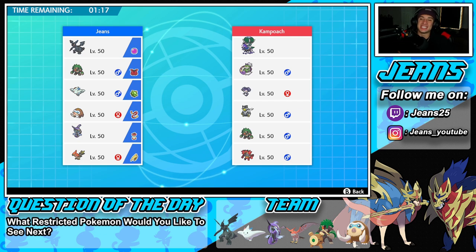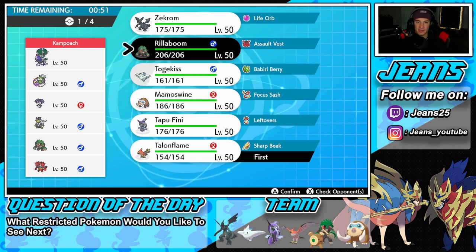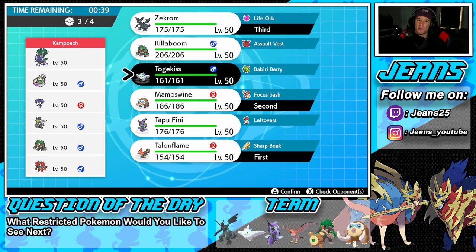First battle coming at you — we're going up against a Shadow Rider Calyrex team. We showed off that Pokemon in our last Sword and Shield video, so go check that out. He also has Tornadus, Indeedee, Urshifu, Rillaboom, and Incineroar — two great Pokemon there. Definitely a very strong team. I'm thinking I want to lead Talonflame to get Speed rolling, or maybe Zekrom. Actually, I think we're going with Mamoswine.